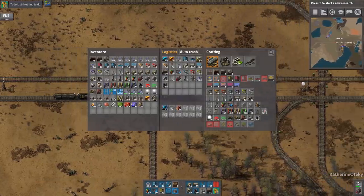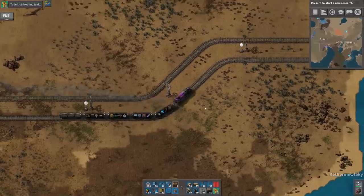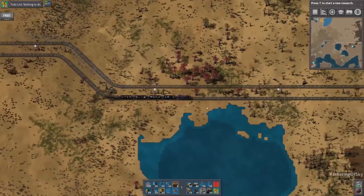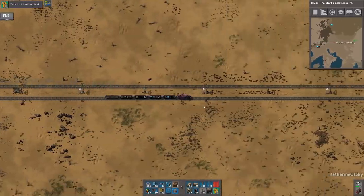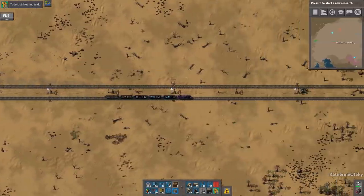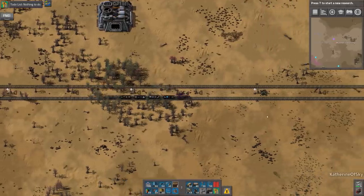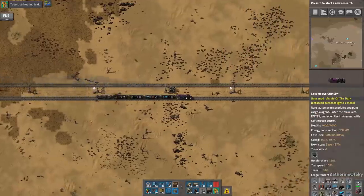We're just going to take our train all the way to the end of the world as we know it and see what we can do with production over there. I'm really eager to start all of this stuff because that's going to give us directly space science. There's lots of distance here, heading out into the middle of nowhere. Our main base is way, way far out from anything we've built so far, but as long as we have trains for throughput it shouldn't really matter.